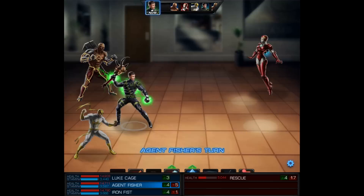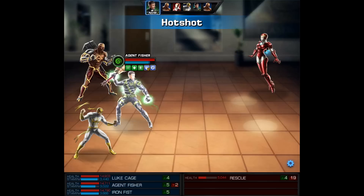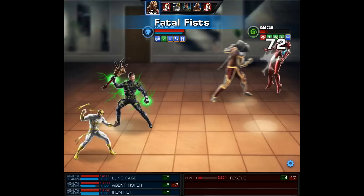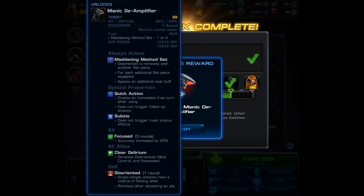We use a quick action and Probability Field, then follow up with Light Fantastic and Hot Shot. Our third round with the agent had a lot of actions, but the Hot Shot probably won't finish this — it'll most likely come down to Luke Cage, or I should say Null Breaker of Worlds. All he needs is one Fatal Fist, and that's easily going to be the end.